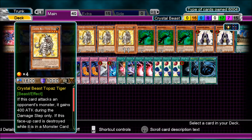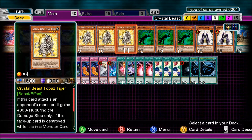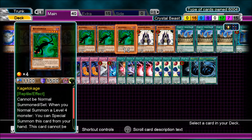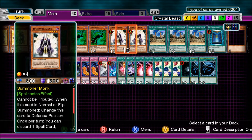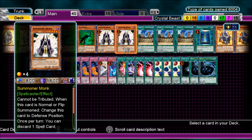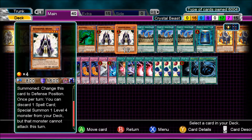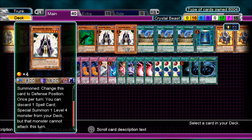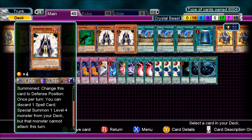Topaz Tiger — if this card attacks an opponent's monster, it gains 400 attack during the damage step only, so it goes up to 2,000 during the damage step. Kagemusha Kage cannot be normal summoned or set — when you normal summon a level 4 monster, you can special summon this card from your hand. This card cannot be used as a Synchro material, but it enables lots of rank 4 plays. Summoner Monk cannot be tributed. When normal or flip summoned, change this card to defence position. Once per turn, you can discard one spell card to special summon a level 4 monster from your deck, but that monster cannot attack this turn. You use him to bring out Sapphire Pegasus mostly, so if you get him first turn you can start your combo plays. Plus with 17 spells in your deck, sometimes you don't need them all.